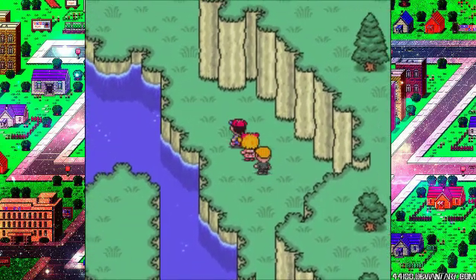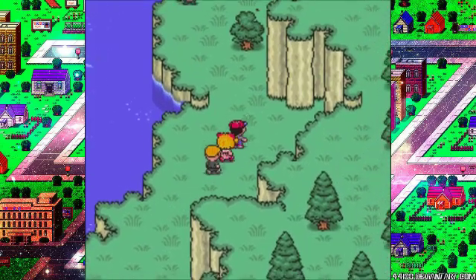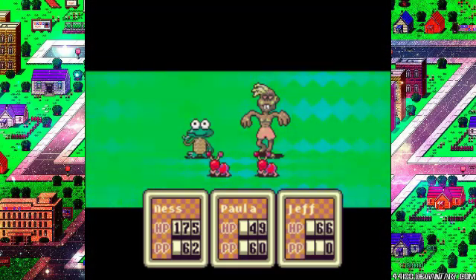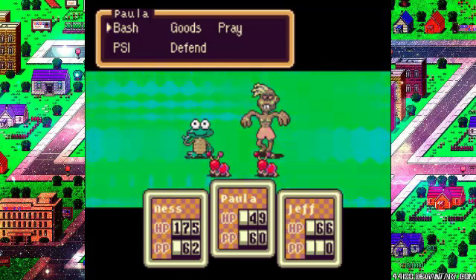But now we're in a new outside area. This area is known as Grapefruit Falls. We also got more enemies. The new one here being the Red Antoid. It's similar to the Black Antoid, but instead of having Life Up, it has Defense Down.